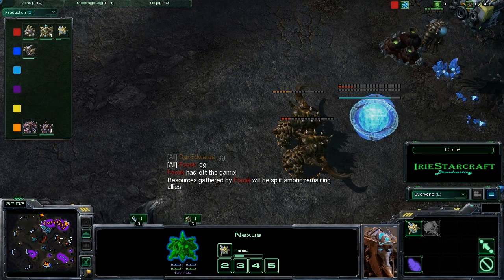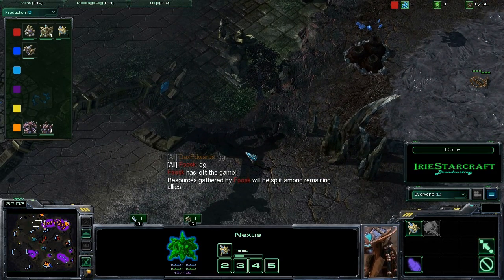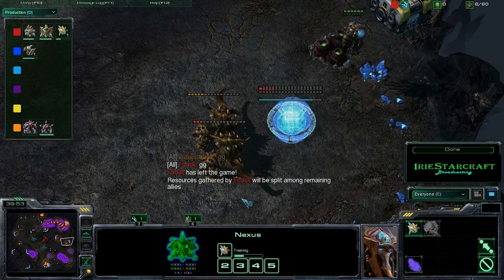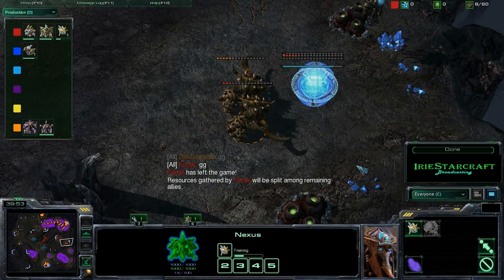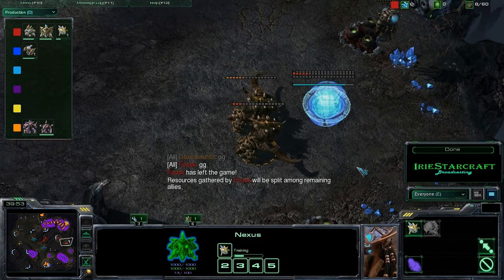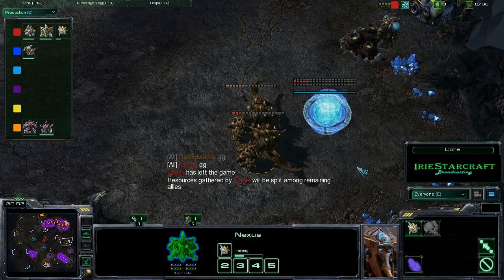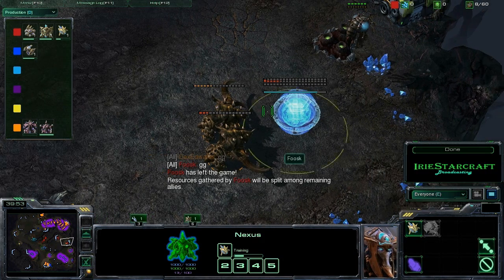The other thing we maybe could have done is when we realized we weren't going to be able to break this because of the Broodlords, we should have fallen back, tried to expand and defend, and get our army sizes bigger and combine forces to deal with Orange — we had already taken two players out. Instead of overextending ourselves thinking we got this, I'll just Psi Storm a bunch of stuff — High Templar is not that effective against Broodlords. It's going to take three Psi Storms to kill a Broodlord. It's good for softening them up and forcing them to move back, but you're not going to kill them with that.